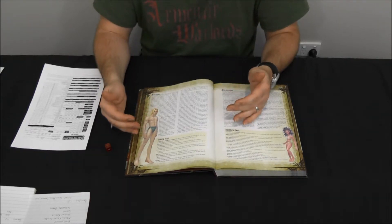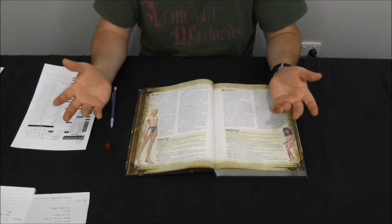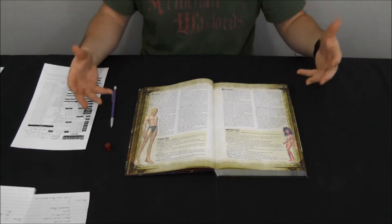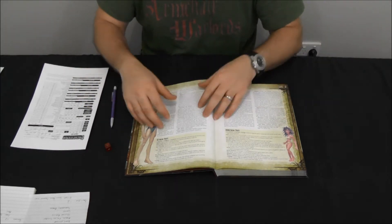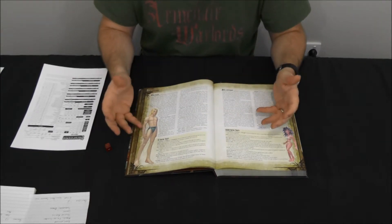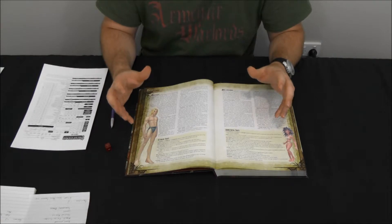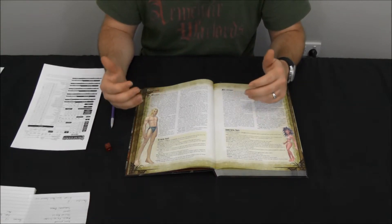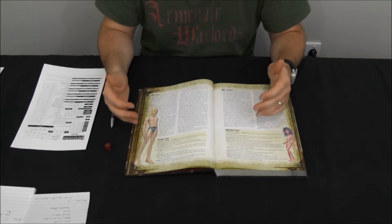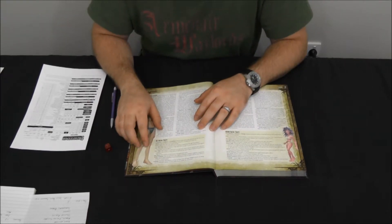That intelligence plays more into their understanding of magic and magical systems than just general education. It also stems from the fact that they're very long-lived — your standard elf can reach a lifespan of about 1,200 years in game terms, giving them a long time to learn new things and get smarter. The minus two to constitution comes from the fact that even though they're very long-lived, their body is very frail — really thin and tall, their limbs break easily and they don't stand up to punishment as well.